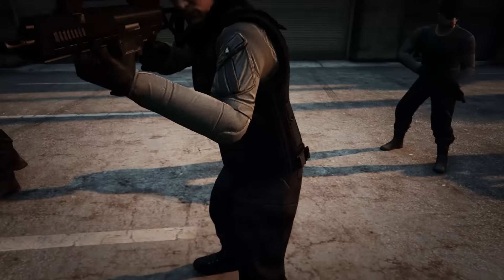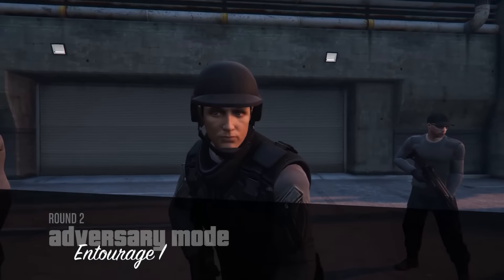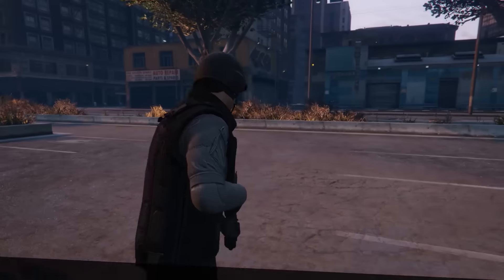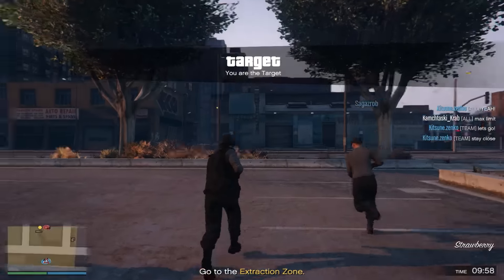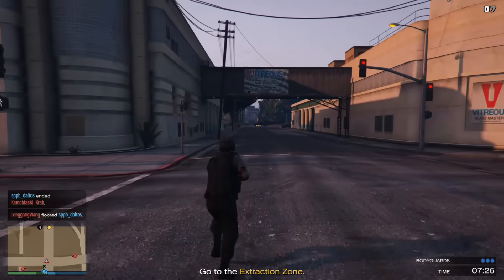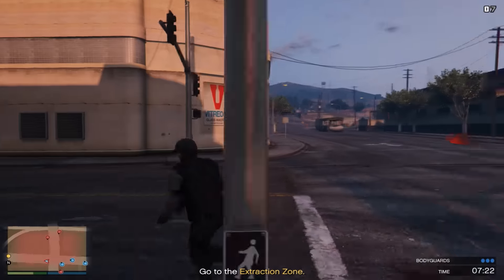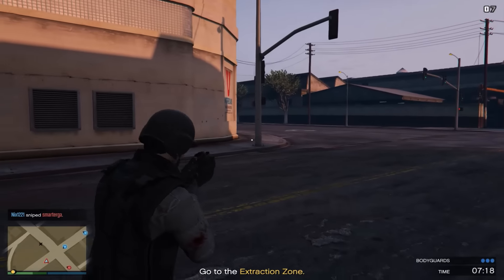Finally let's talk about playing as the target. As the target you have to make it to a certain area on the map utilizing your bodyguards and your vast weapons and armor to help you out. You have a ton of health at your disposal — it will take quite a lot of gunfire to take you out, so use this to your advantage. If there's a street you have to cross but there are a lot of assassins blocking the way, you'll be much more able to tank all the damage whilst taking out assassins yourself with your arsenal of weapons.